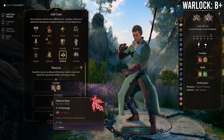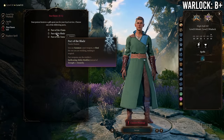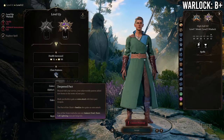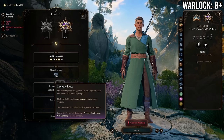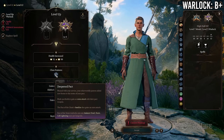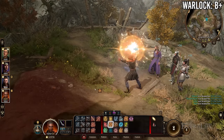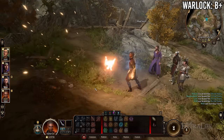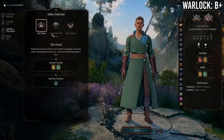Warlock/Monk multi-classing has some synergy — if you go Pact of the Blade you can get three attacks per turn using a pact weapon, which is quite strong for a weapon-using monk. You can cast spells regained on short rest, and since ki also comes back on short rest, these synergize well together.